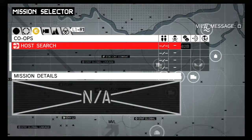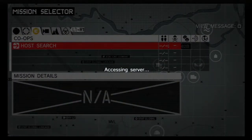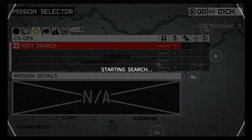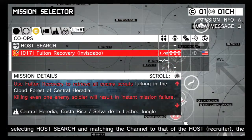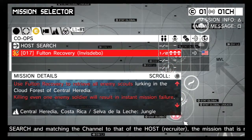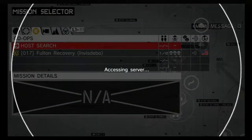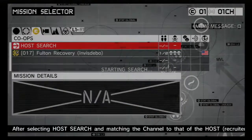I'm thinking of doing a co-op. We can look real quick — if there's anything good, I'll do it. Which is why I kept my connection on, host search, and I'm going global. Fulton recovery... eh. Is there anything better than that? Just that?